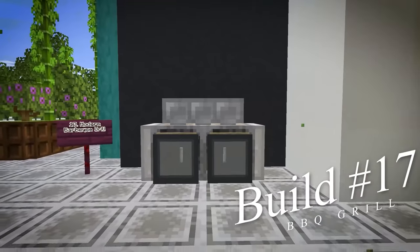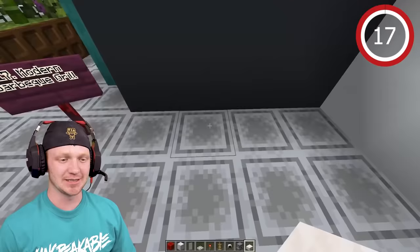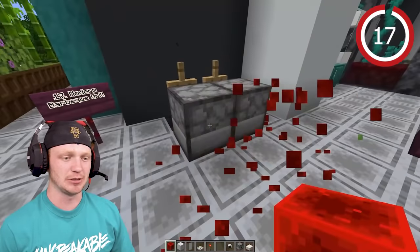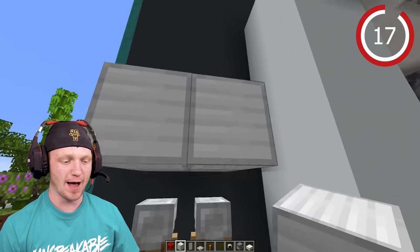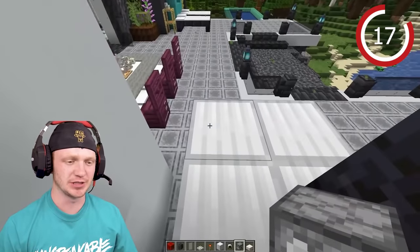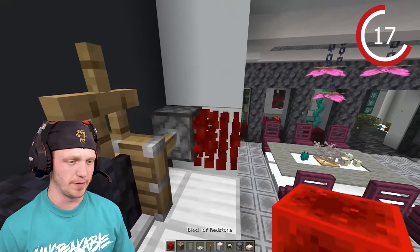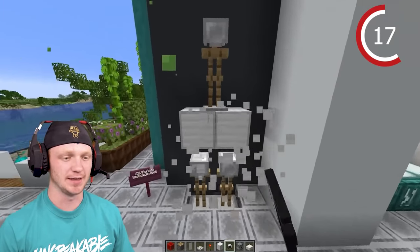Now we're going to build a modern barbecue outside. Start by digging down two blocks, placing a slab, and then dispensers. Put two armor stands, one on each dispenser, activate them, then delete the dispensers. Add iron helmets on both stands. On top, place four iron blocks and then a polished blackstone wall. Next to another dispenser, drop in another armor stand and spawn it in.